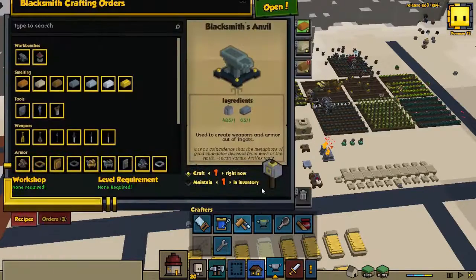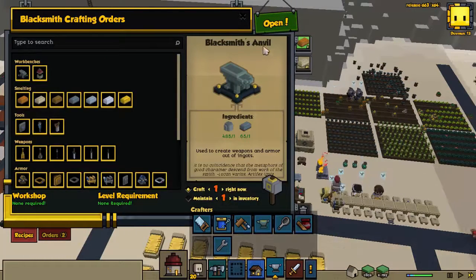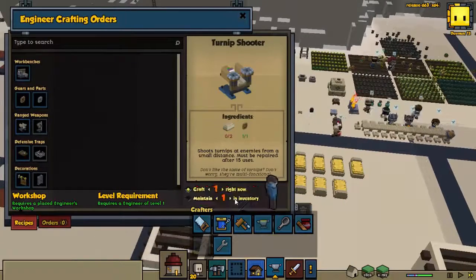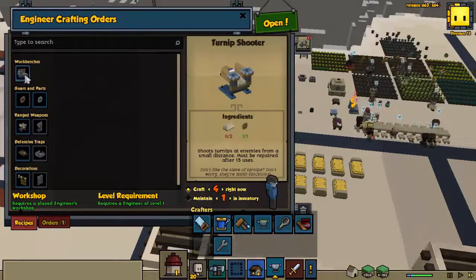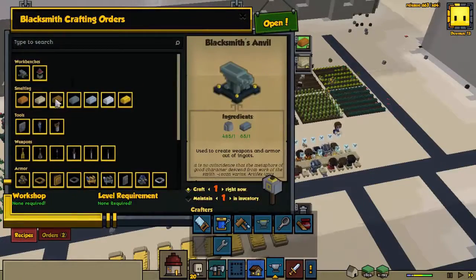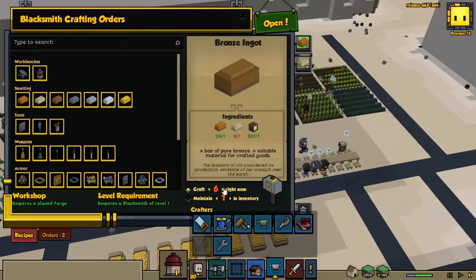Let's take a look at our blacksmith. We're going to cancel the bronze for now because we need ten ingots to build those. Let's go ahead and order four more of those - whenever she gets the chance and the materials are available. Unless she needs bronze gears, let's just go with ten.